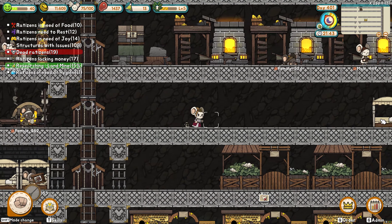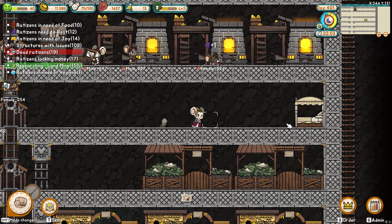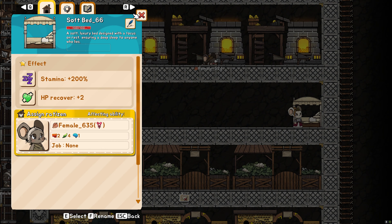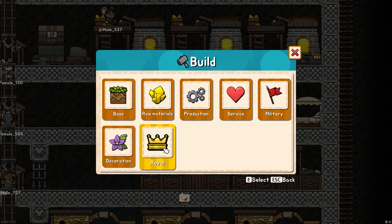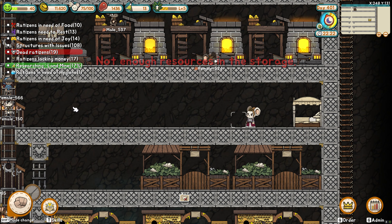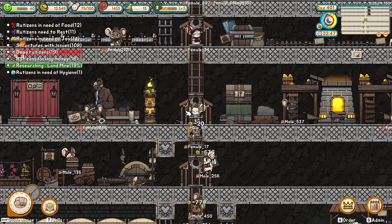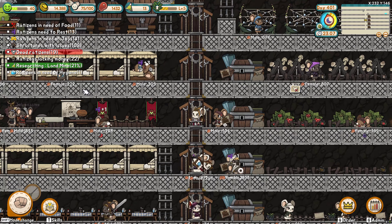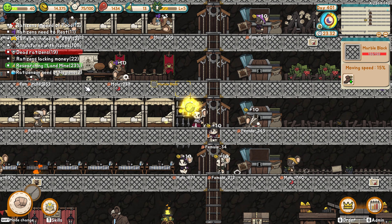What was I putting here? Oh, bats that we never found. Why did I start putting mattresses in here? I don't remember. I've got a lot of people that need beds. I need a lot of planks, so hopefully they get working on that. Rest, food — money seems to be an issue.